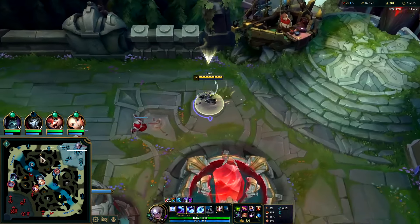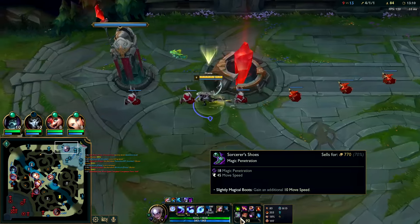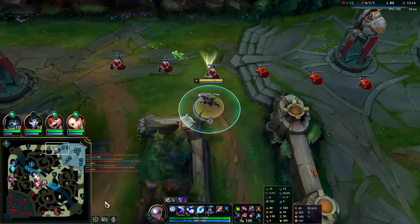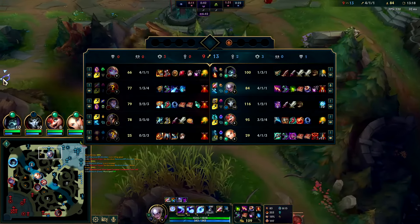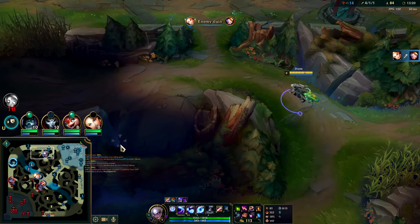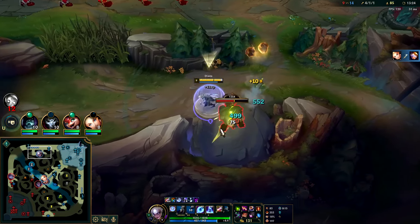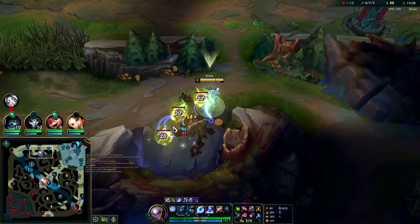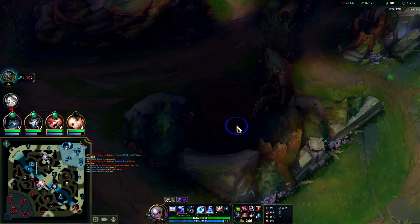We'll push Sorcerer's Shoes and start going for Lich Bane. The nice thing about free boots is it's an extra 10 movement speed even once you get to your tier-2 boots. We're actually pretty fast — dying at 345 base movement speed, which is pretty high. We're moving 400 right now, just from free boots really. Most champions' tier-2 boots move about 380. Dragon's up — I gotta get over there.